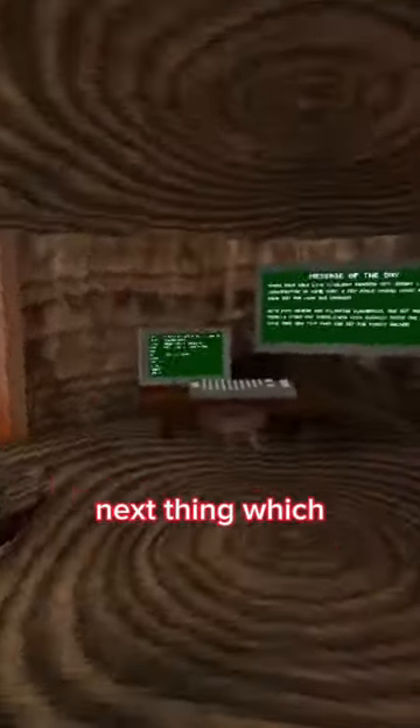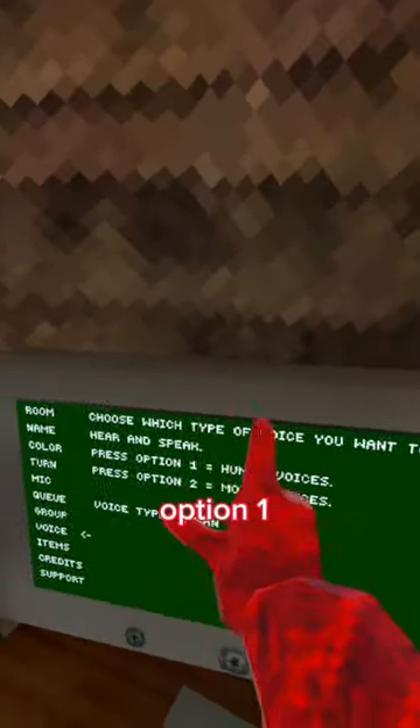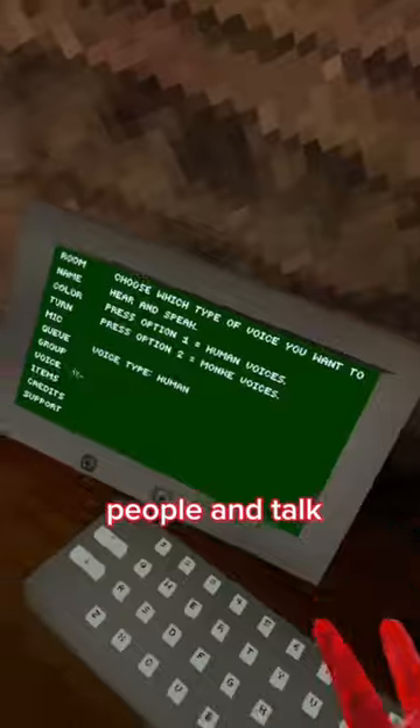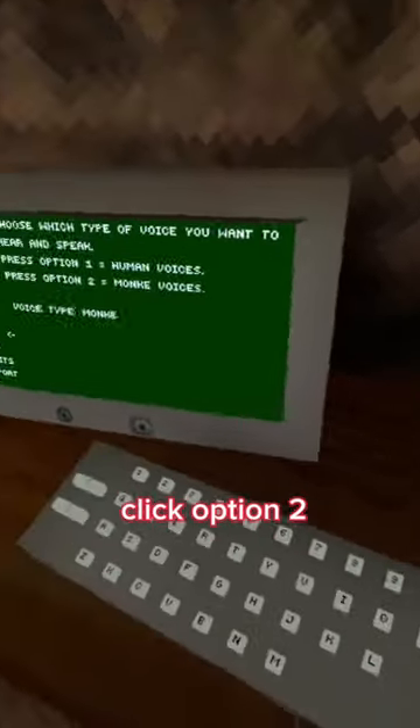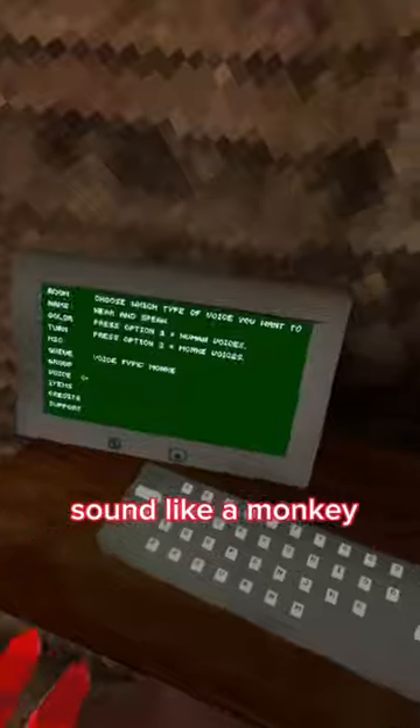Next thing, which not too many people know about: if you come down to voice, you can click option 1 so you can hear other people and talk, but if you click option 2, you will hear monkey noises and you will sound like a monkey.